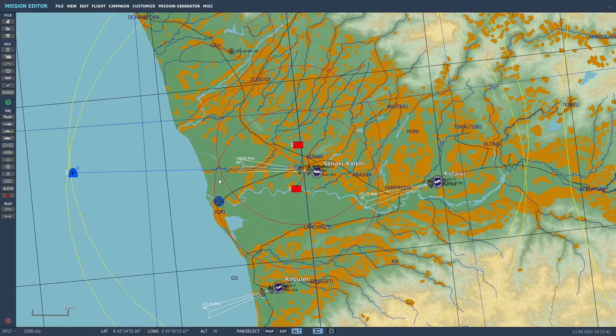Let's move on to the next deployment method. I'm in the DCS mission editor, and this time I'll be deploying the AGM-88 HARM in TOO mode or target of opportunity mode. I'm flying exactly the same setup, but I'm going to be deploying the missile in TOO mode. Let's jump into the cockpit.